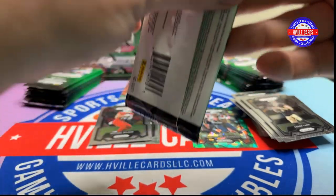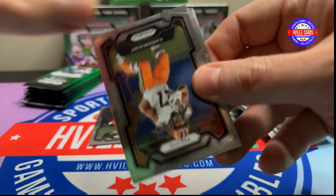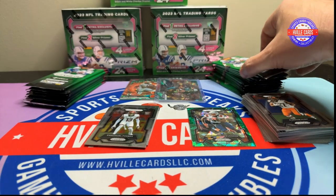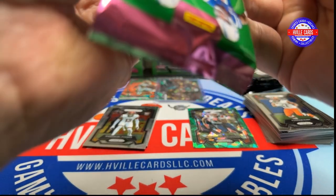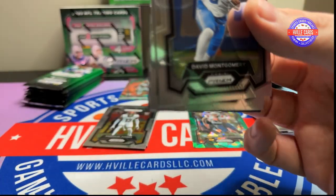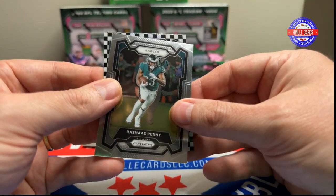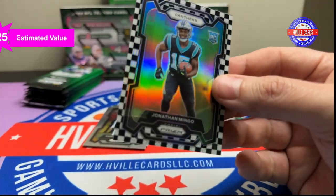Next pack. Yeah, I like the green ice prisms — those are nice. Kareem Hunt, Tyreek Hill, Trey Lance, and Emmanuel Forbes. Next pack: David Montgomery, Drew Tranquil, Rashad Penny, and a checkerboard — Jonathan Mingo, rookie. Wrong rookie, but I'll take it.